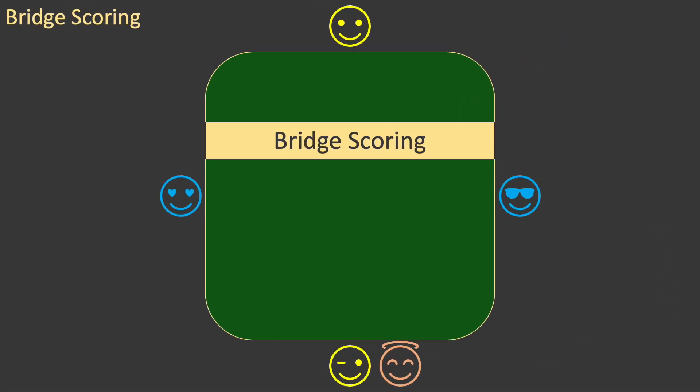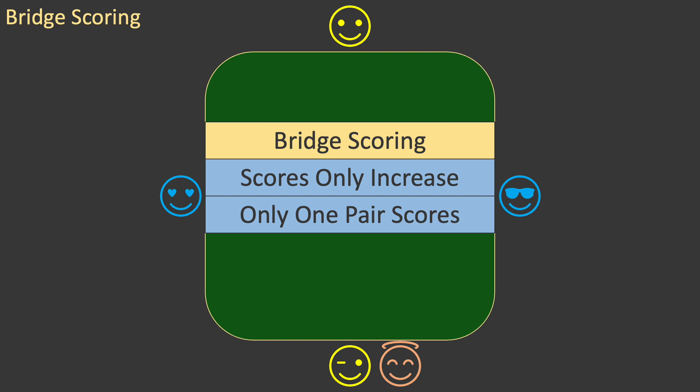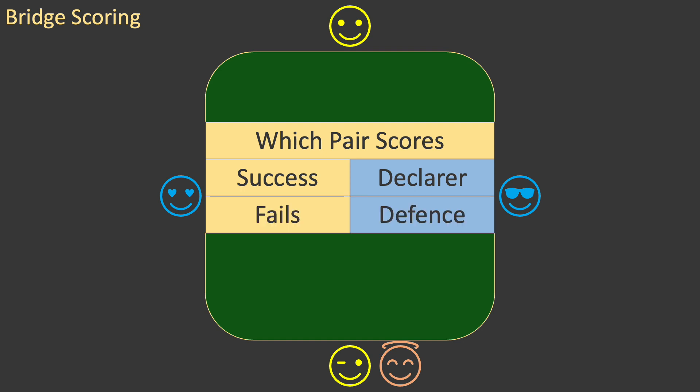Bridge Scoring is based on two simple principles. First, scores can only increase — there are no negative scores in Bridge. And second, on each deal, unless nobody bids, only one pair will score. Which pair scores depends on the success or failure of the contract. If the contract is a success, then declarer's pair will score. But if the contract is a failure, then the defence scores.